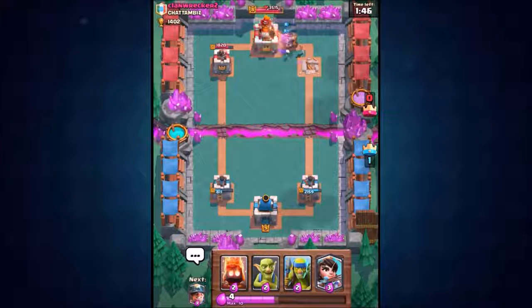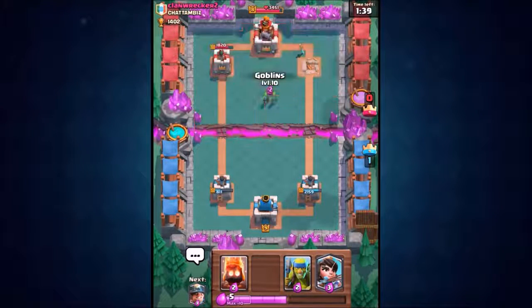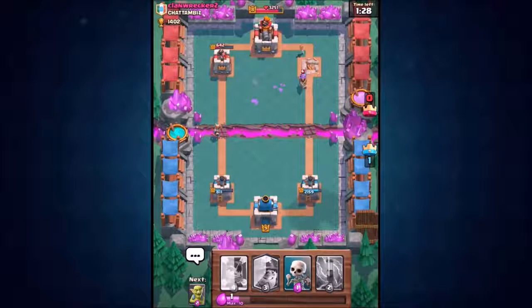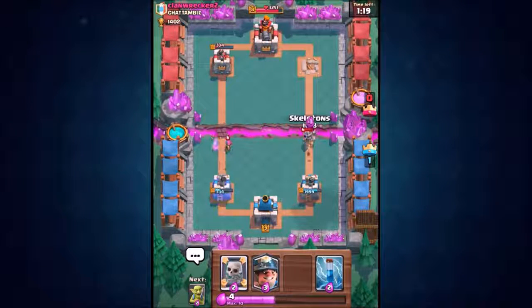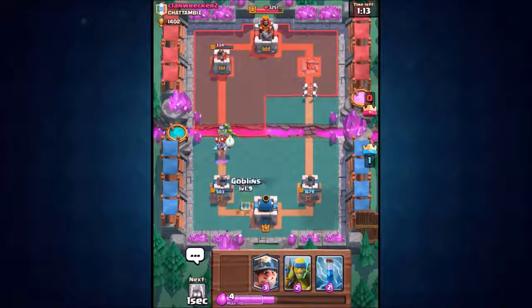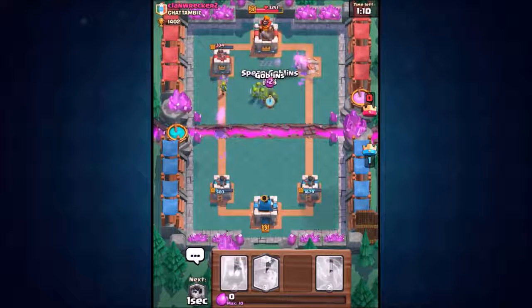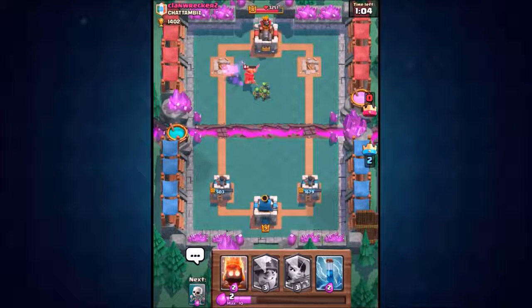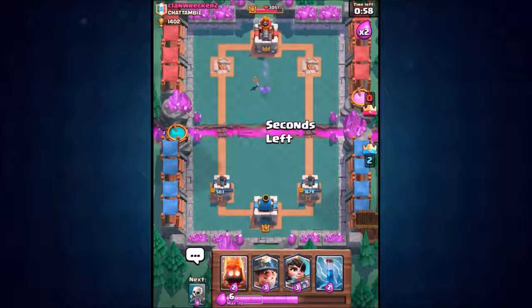He hasn't even taken out the first miner let alone the second — they're both still alive spanking the crown tower. I'm pretty surprised with this deck. We spam goblins again — this army definitely does damage a lot quicker than the expensive deck. The expensive deck, once it gets going, is hard to stop. Spear goblins go in and the tower on the left goes down very quickly to those melee goblins.